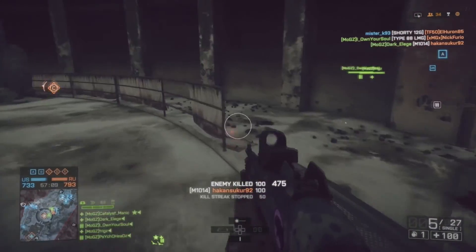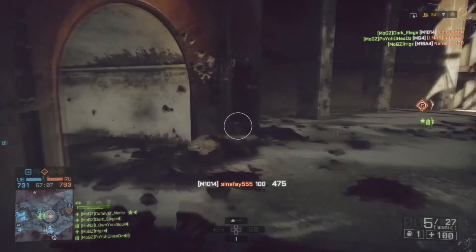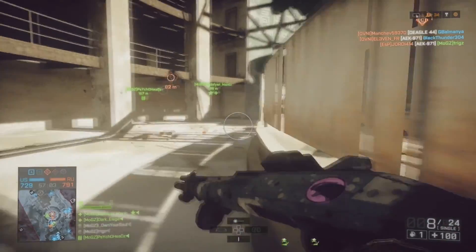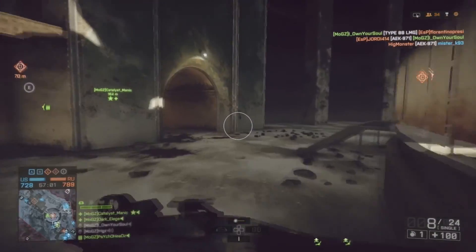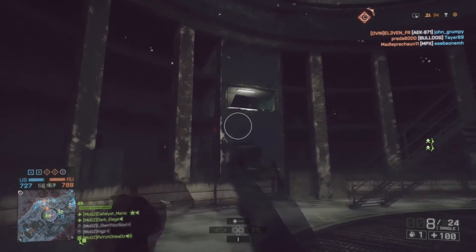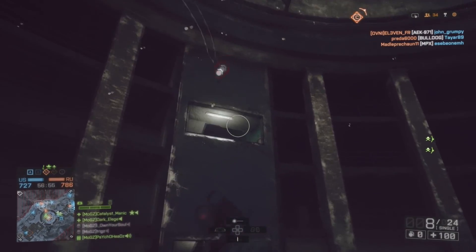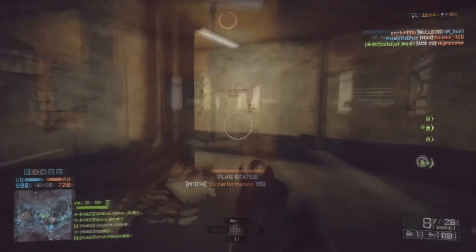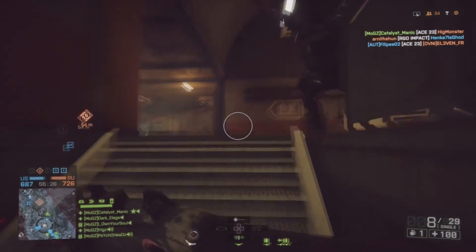The M1014 is actually a reasonable gun to use with high damage and moderate range. It comes with 8 rounds and it's semi-automatic. I do however prefer the pump-action shotguns as they seem to reward good accuracy for 1-2 shot kills depending on range, but the semi-automatics do help in situations when you're running into quite a few people and just need to spray and pray.